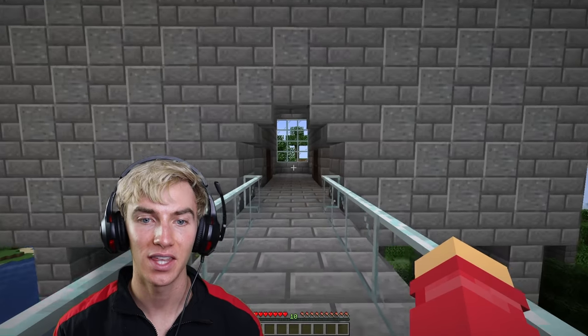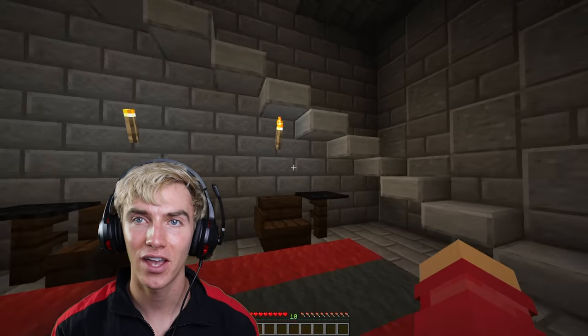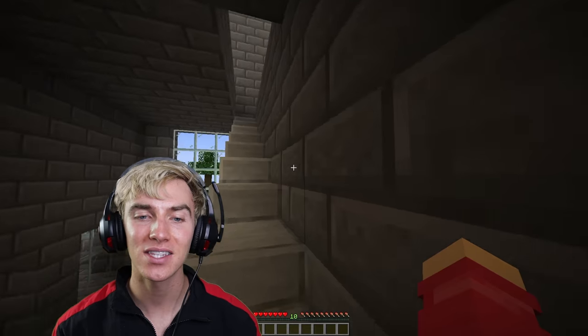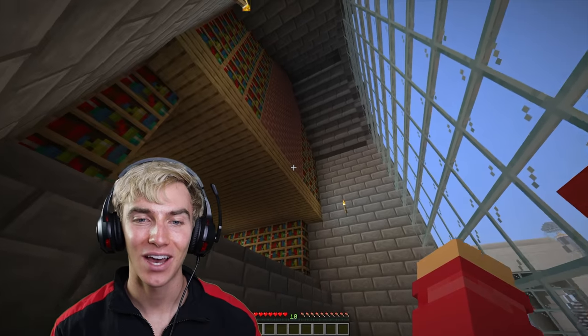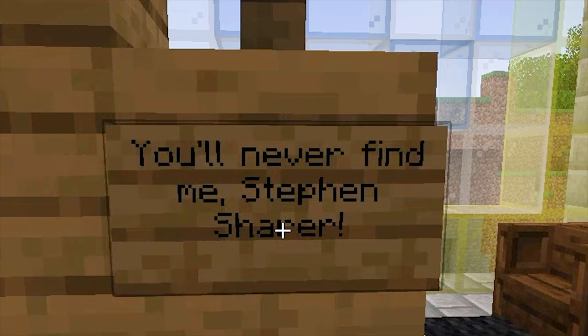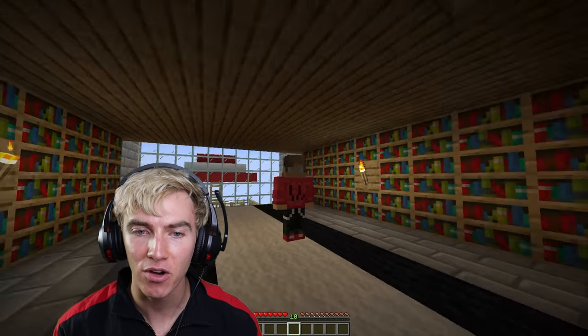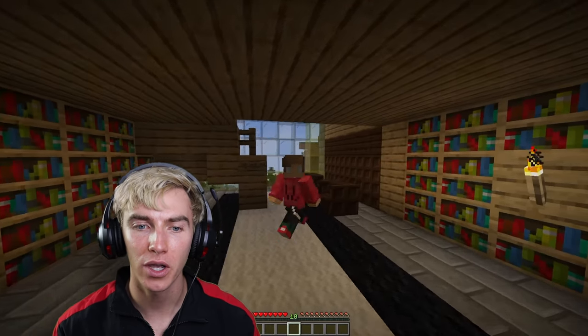Check out this glass floor. Over on this side of the house is my library study area and media room where I can plan YouTube videos. Go up the stairs and there's the library - I'm probably going to put an enchanting table in here. Wait - another sign: 'You'll never find me, Stephen Share.' What in the world? Ellen, are you in my Minecraft house right now?